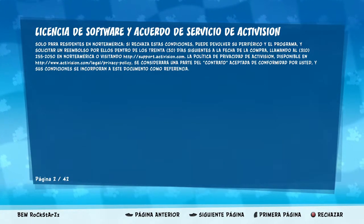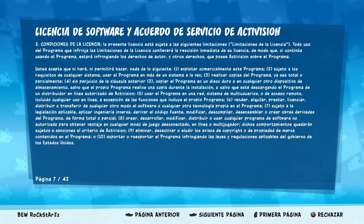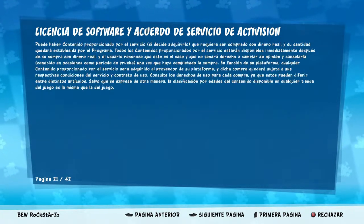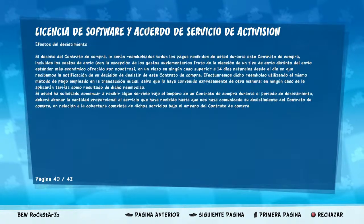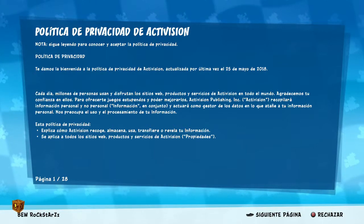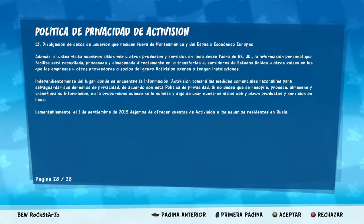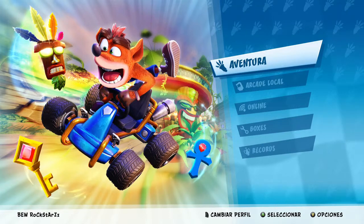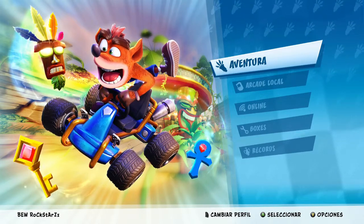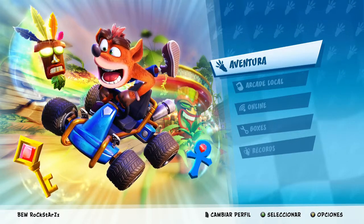Trae los efectos del PlayStation 1 cuando presionas el botón — me encantan esos detalles. Son 42 páginas de términos... no manches. Aceptar. Aún hay más — 28 páginas más. Ya está. Aquí está el menú principal con el modo aventura. Voy a dividir esto en dos videos: uno donde examinamos el menú, y otro donde vamos directamente a la aventura. También está el modo arcade local.